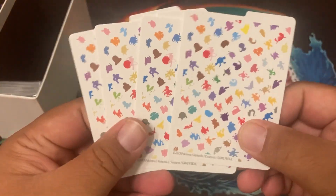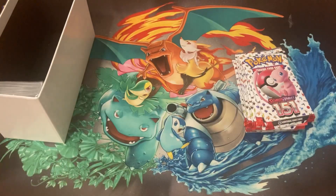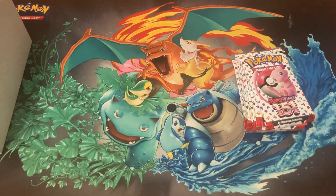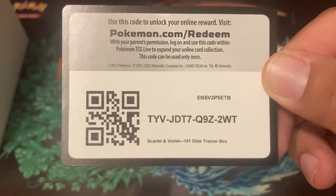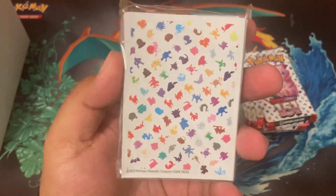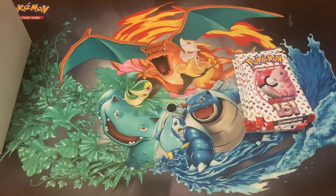I want Squirtle, sold by the dividers. Oh, that's right — I want the Polyworld! Polyworld, pack two, then the basic energies. And I want to pull a Charmander coat card and the sleeves — that's cool!